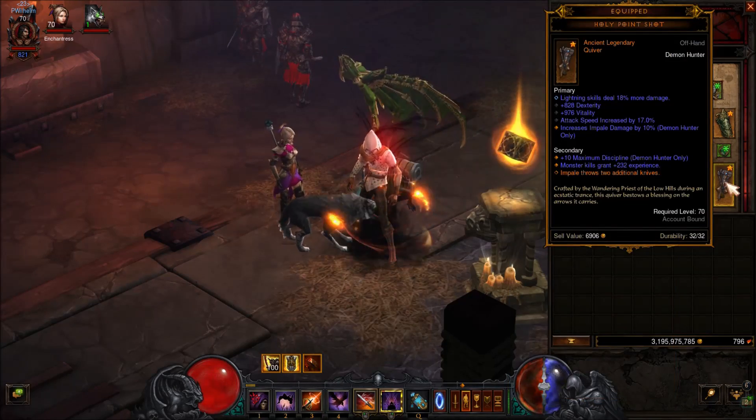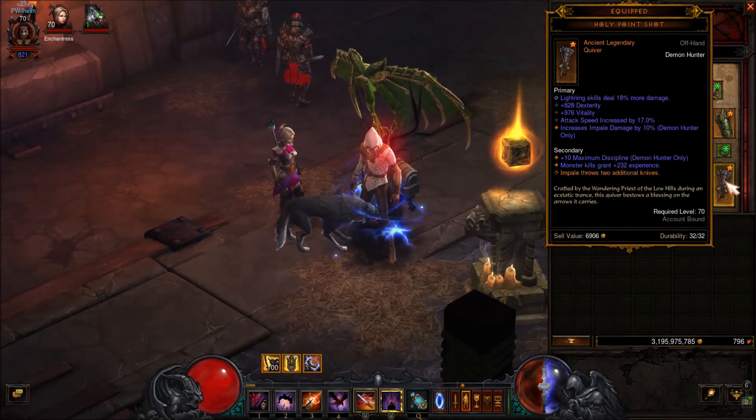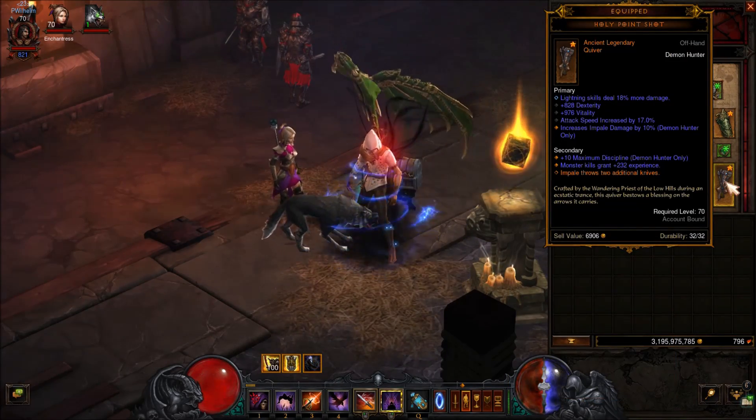And for your Quiver, the last one: Dexterity, lightning damage, attack speed, critical chance, and Impale damage.